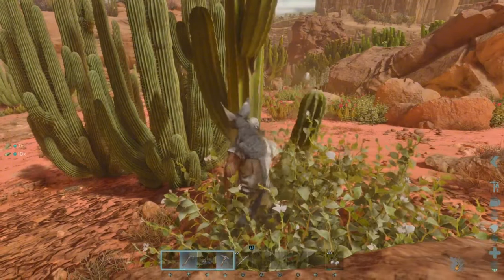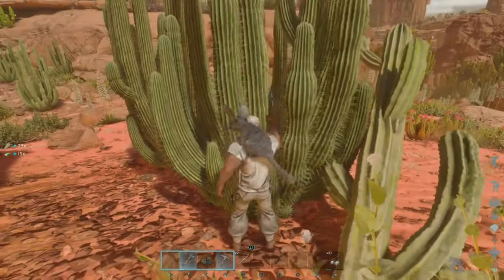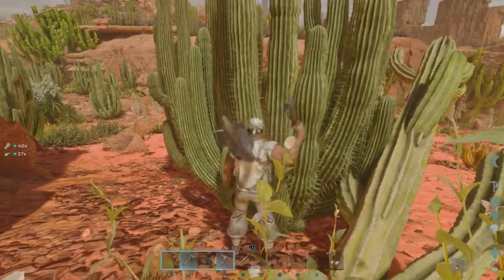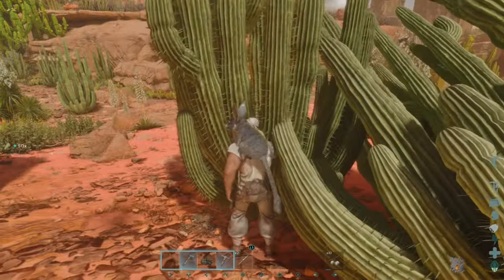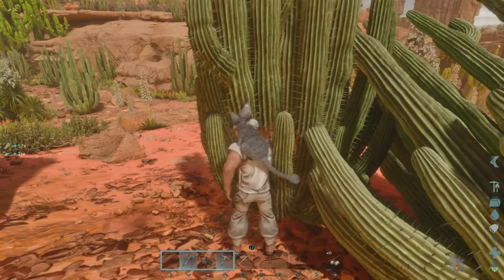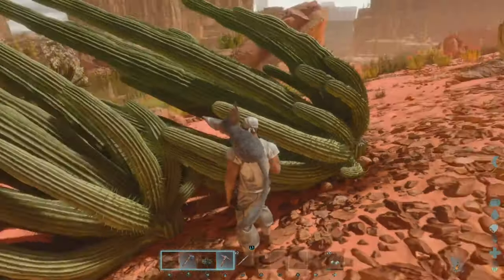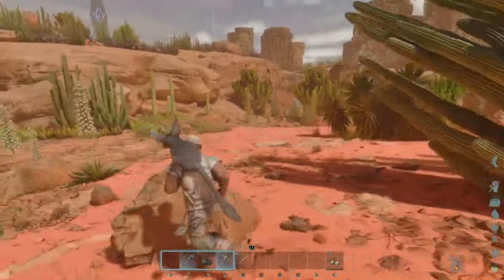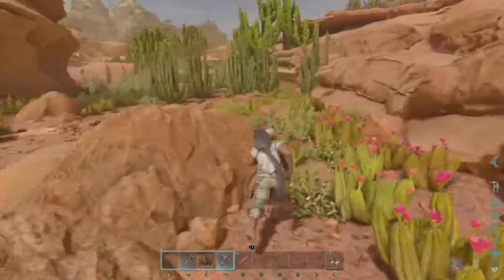I'm going to feel so dumb when it happens, because I literally made not one but two different guides talking about what these guys do, and I can't seem to remember right now. All I know is something's going to happen and we've got to hide. Let's get some water and figure out where we want to go. There's a nice little plateau area up there — can we get up there?